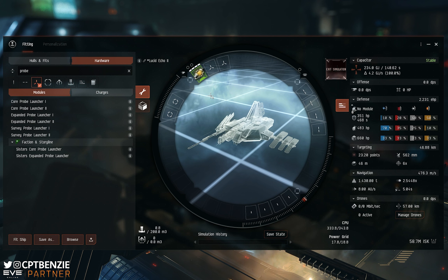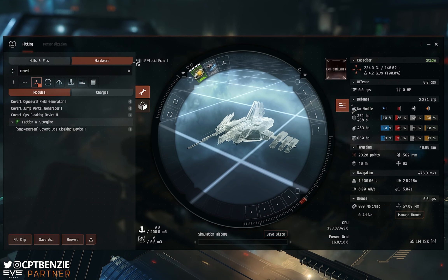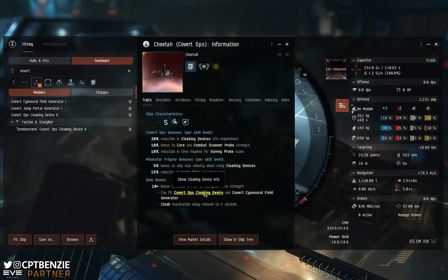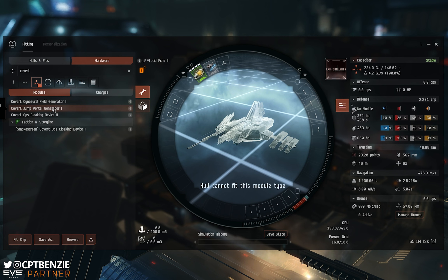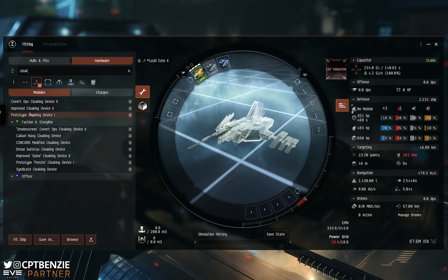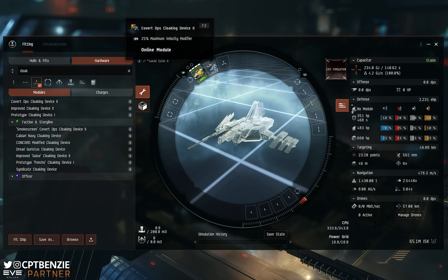We've still got two high slots available. This is an exploration vessel, so the obvious thing to put in here is a covert ops cloak — assuming we are in a Tech 2 version of these frigates. You'll see in the traits there's 'can fit covert ops cloaking device.' The standard Tech 1 ships — the Probe, the Imicus, the Magnate, the Heron — can't fit covert ops cloaks, so there you would go for just a standard prototype cloaking device, which will do the job nicely, though you can't warp whilst using it. Because I'm in a Tech 2 ship, I want the covert ops cloaking device — that lets you cloak and warp away as soon as someone appears on D-scan.